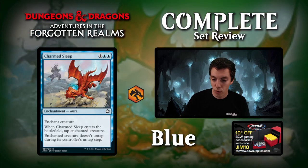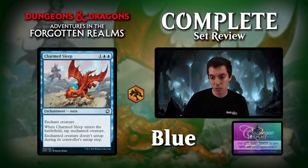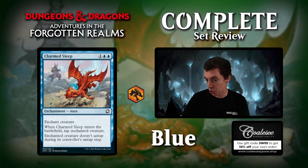Charm Sleep, an enchantment that enchants a creature: comes into play, tap the creature, and it doesn't untap. This is your standard lockdown aura in blue — going to be a very high pick for your draft decks. Just a solid card, a good kill spell in Limited. It could give you devotion for blue in Constructed, but that probably won't matter much.